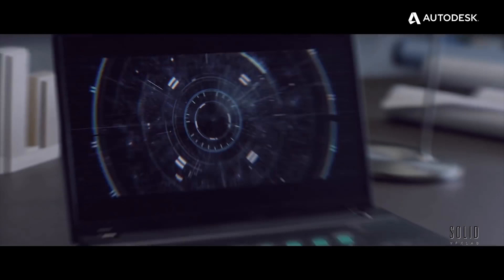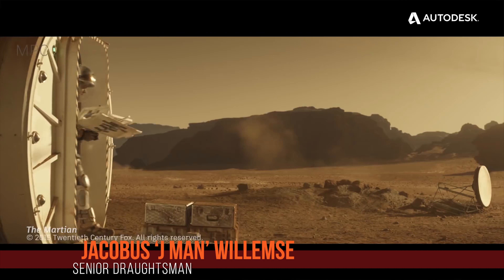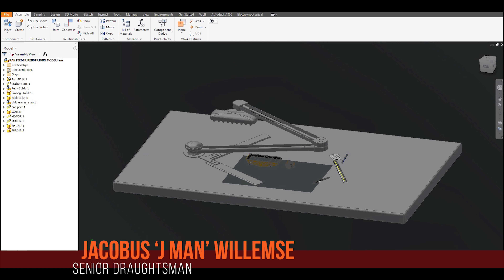The first J-Man to jump in with today's jolly jackpot of juicy joy is Jacobus J-Man Wilhelms. He only sent in one render, so there's not a lot to work with, but I allowed this one onto the show because: A, it began its life in Autodesk Inventor, which is always a cheesy bonus; B, it's quite the relevant and appropriate scene for CAD and drafting; and C, this turned into this.